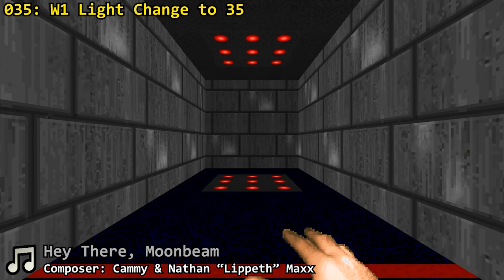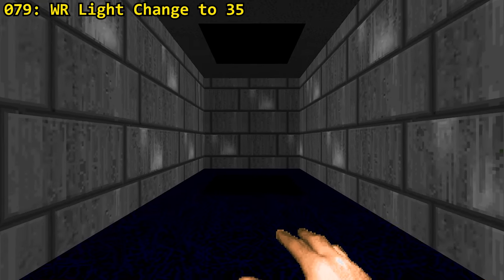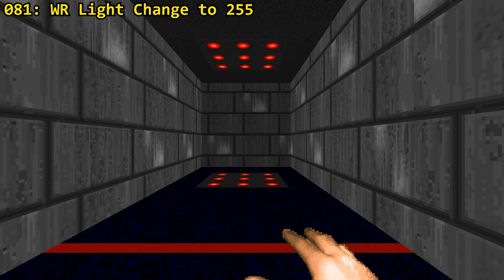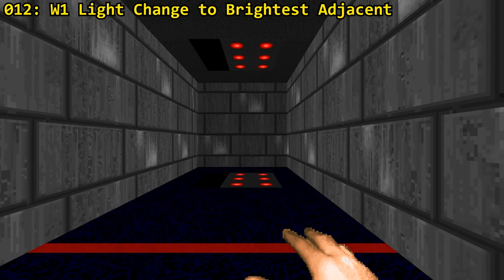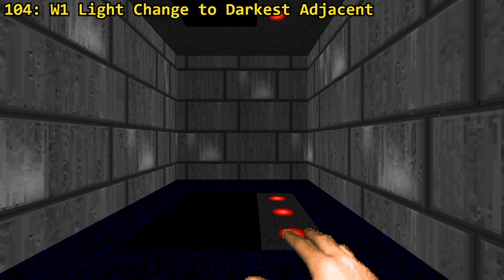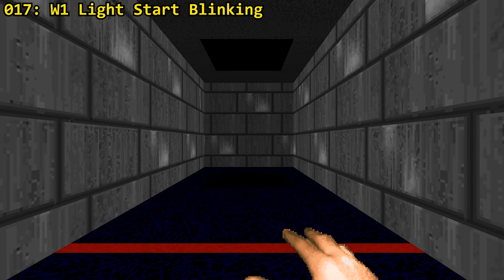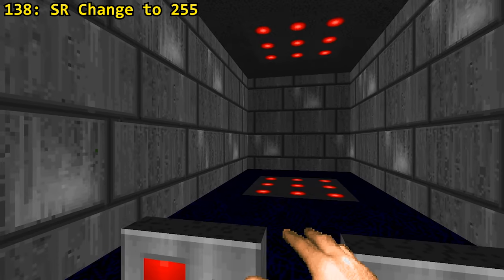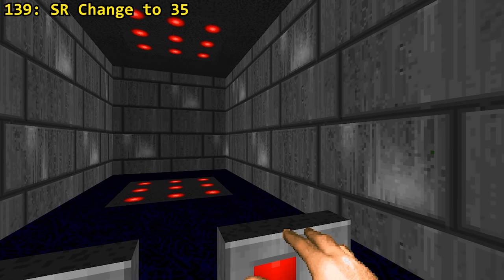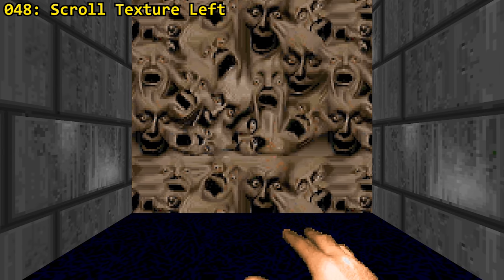Doom also allows you to have some fun with sector lighting. You can completely turn off a sector's light using W1 and WR triggers, but also turn it on to full brightness using the same triggers. You can make it adjust its light level to the brightest adjacent sector also using W1 and WR, or change it to the darkest adjacent sector with a W1 trigger. Type 17 is also a W1 trigger which makes the sector's light start blinking. Doom 2 introduced repeatable light switches: type 138 turns on lights to full brightness while type 139 turns them off. There's also one unique special that doesn't need to be activated by the player — type 38 makes the texture scroll to the left.